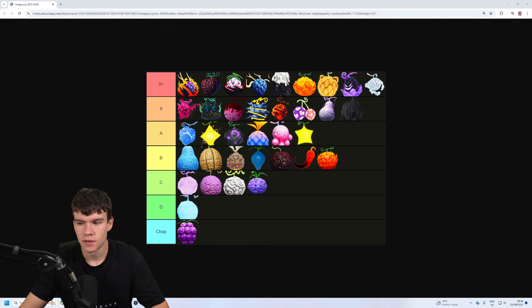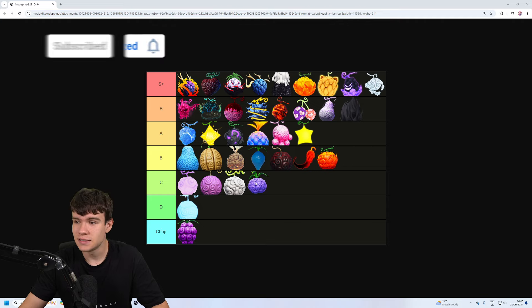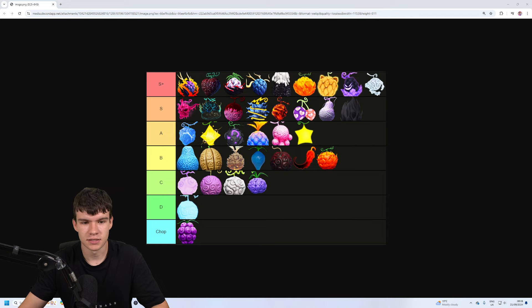In C tier we have fruits like the smoke one and other similar fruits. Sorry if you see me looking to the right — I'm trying to spin for a mythic while recording. We have darkness in C tier, and I think that's barrier as well. There's also a gas fruit down in C tier, because honestly I don't pay much attention to the fruits in the lower tiers.